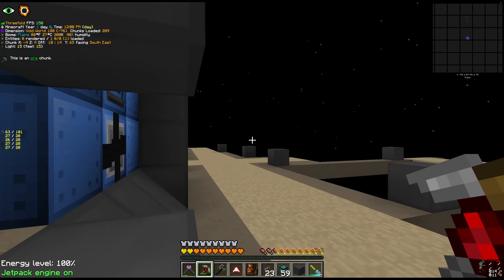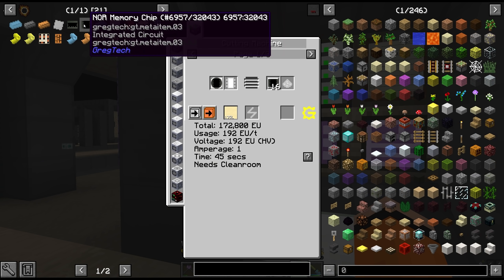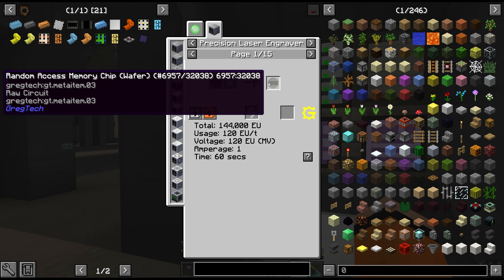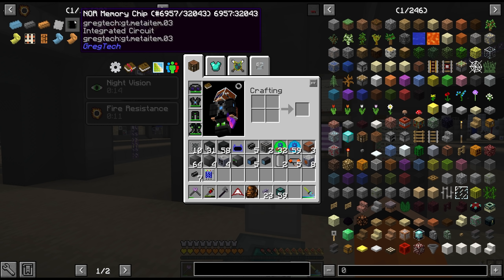I think all we're missing now for the random access memory and NOR memory is the cutting machine recipe, since the laser engraver produces the wafer and those have to go through the cutting machine to make the memory chips. That's two more items off our pinned list.